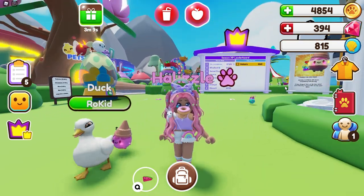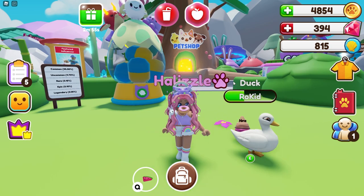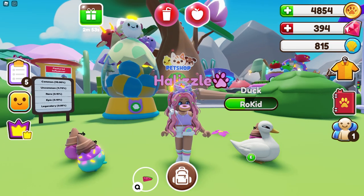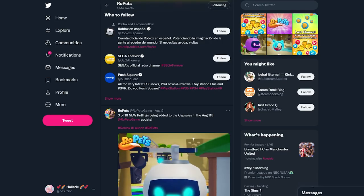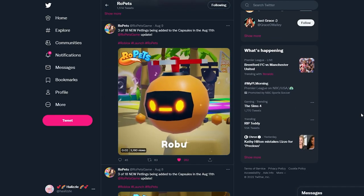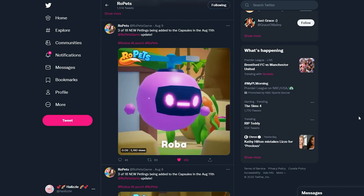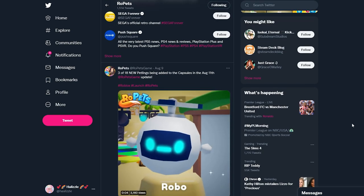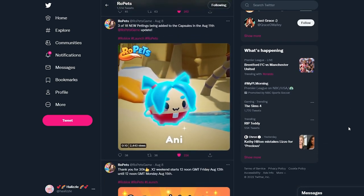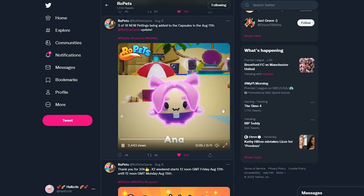I'm only at 8,265 — that's going to be different by the end of today, but I'm working on it. I'm also working on a bunch of pets. Let me go ahead and switch over to Twitter to show you some of the new petlings. Here's one — it's like a robot pet, we have three different versions of Robo. The purple one is going to be my favorite.